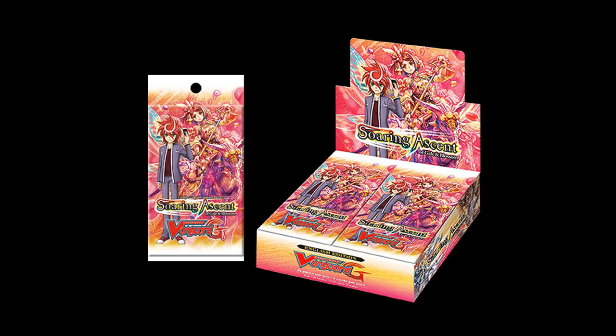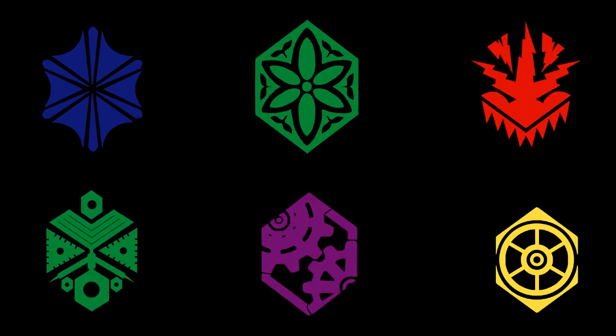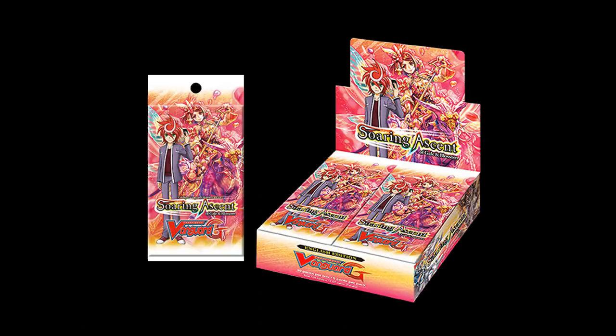GBT Set 2 has released and I'm going to do something a little bit different - I'm going to review the entire set and what it's brought to the meta. GBT Set 2 supports Aquaforce, Neo Nectar, Narukami, Great Nature, Kiri Chronicle, Royal Paladin, and also has a couple of Kray Elemental cards. I'm going to go over the key cards from this set for each clan, how it enforces the meta, how it changes everything. First off we'll look into the Kray Elementals.